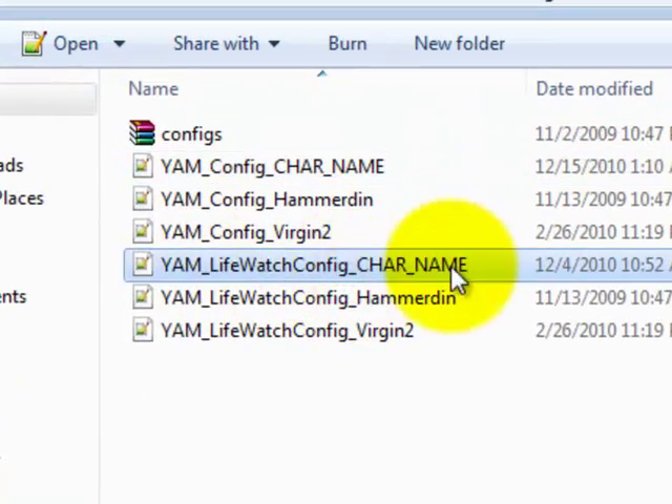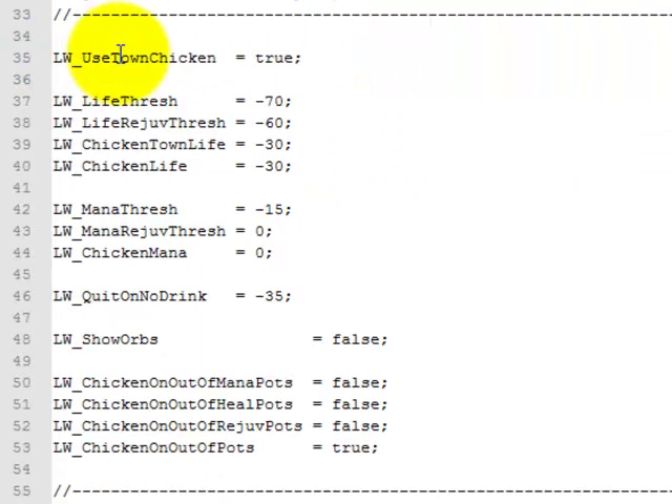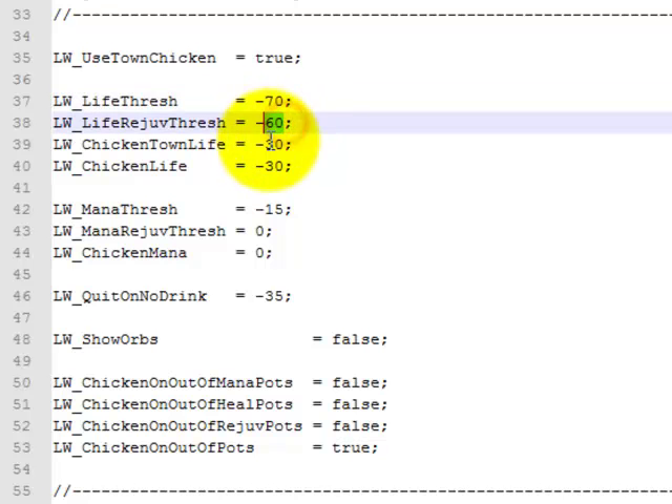You also have the LifeWatch config — go to that. Scroll down a little bit. Use town chicken — it's true, so he chickens to town instead of out of the game. Your life threshold — once you get to 70%, the dash, if I remember right, turns it into a percentage. If you take that dash out you have to put a whole number in like 2200 or something. At 70% he'll heal, at 60% he'll juve, at 30% he'll chicken to town, and at 30% he'll chicken out of the game.